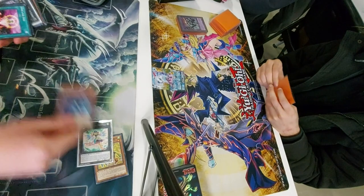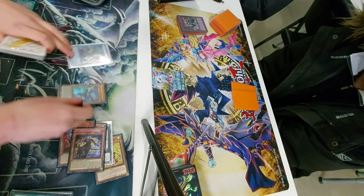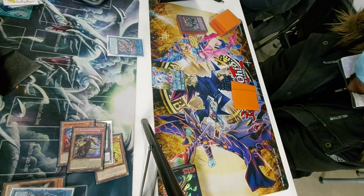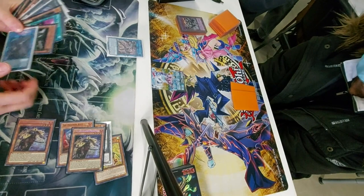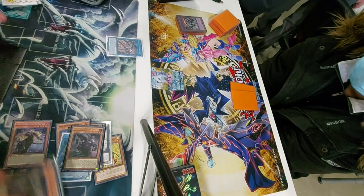He doesn't have Ash, thankfully, so this is going to allow us to set up so much. We activate Tri Brigade Nerval, banishing four cards to go into our Tri Brigade Shurag. Shurag's effect when sent to the graveyard is incredibly good, allowing us to search any Tri-Brigade we could possibly need level four or lower — because that's essentially our entire deck. I'm trying to add a Tri-Brigade name I haven't used yet, that being Fractal, because I can special summon it off the Farajit. Fractal allows me to banish two, because I'm trying to go for Appaloosa Revolt. Setting up a Revolt is very important as it gives me follow-up the next turn.